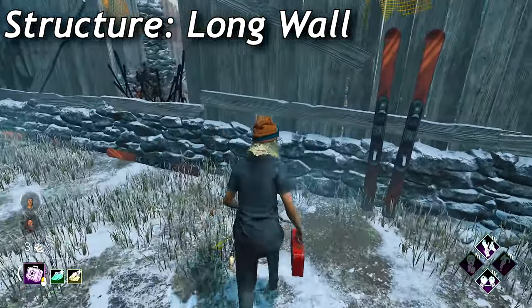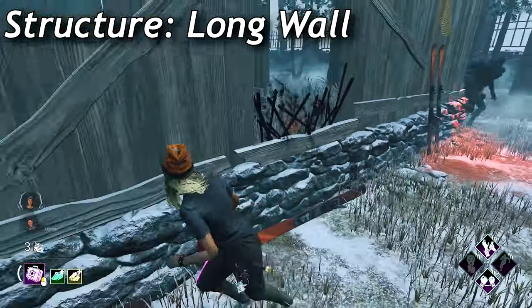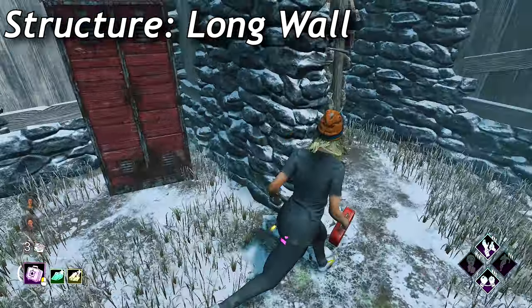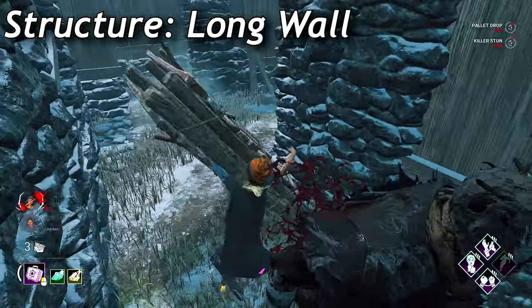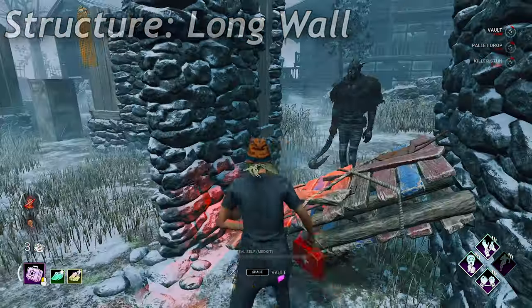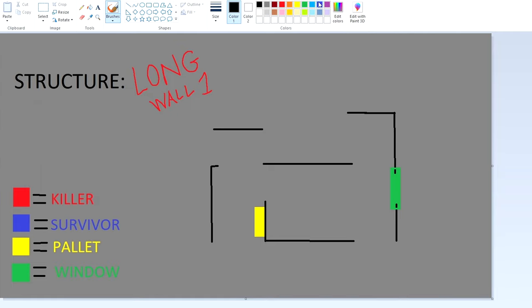If the pallet is spawning on the right side where the long wall window would be, that's a short wall. If it's on the left side when you're coming from the front, it's always going to be a long wall. The window and the pallet always spawn across from each other. The long wall is personally one of my favorite tiles in the entire game — it's really easy to run, simple mechanics, and just perfect for you to master.